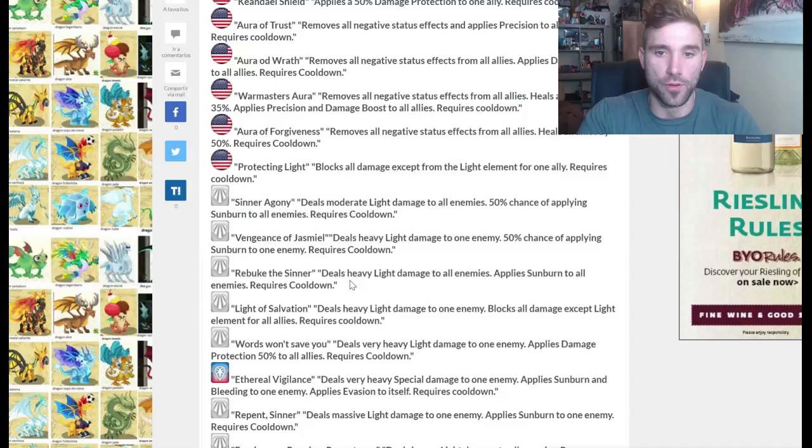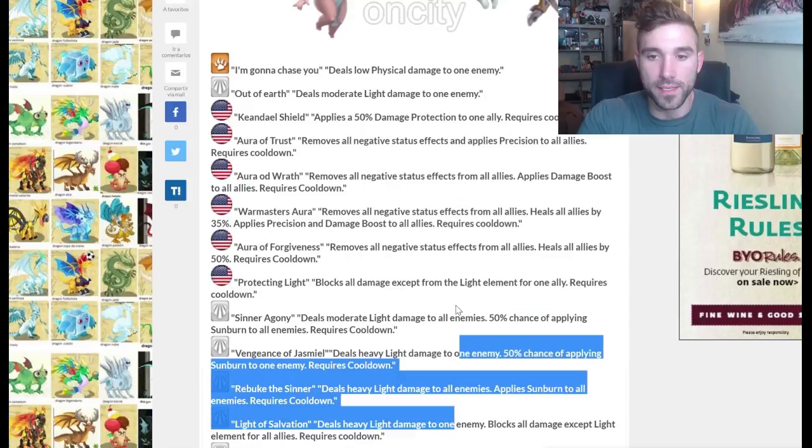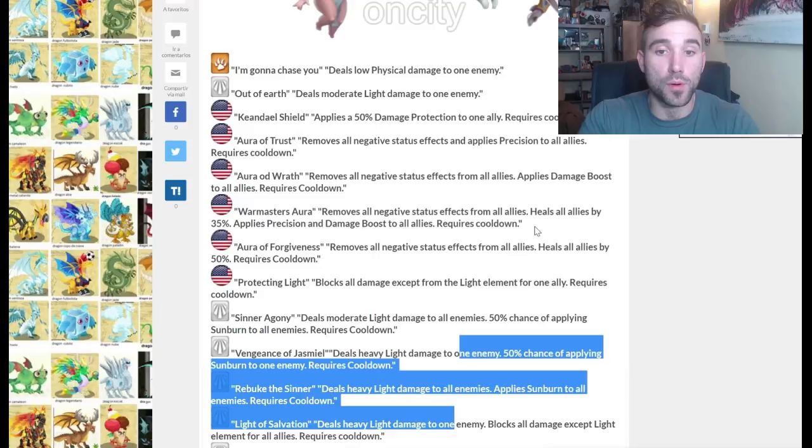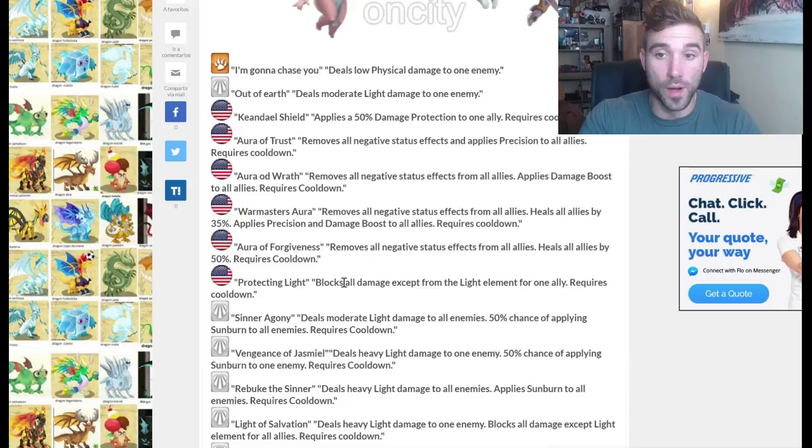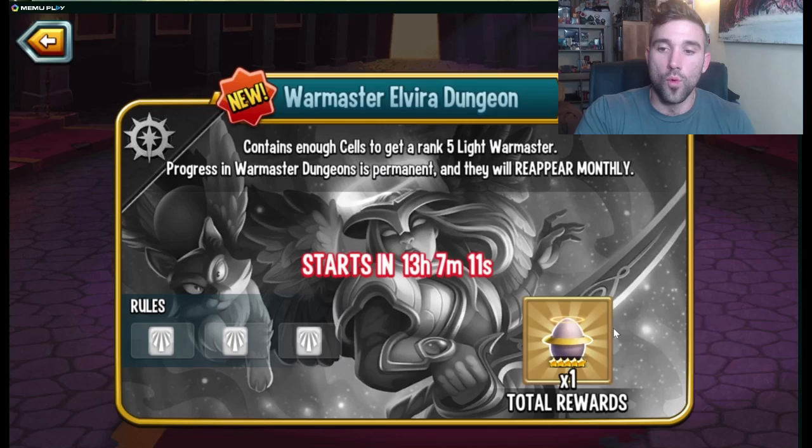The one I really like on this legend is: removes all negative status effects from all allies, heals allies by 35%, applies precision and damage boost — that's a great support skill. It has another one: removes negative status effects, heals all allies by 50%, blocks all damage except light for one ally. And then a couple more that give damage boost, negative status effects removal, healing, remove positive status effects from enemies, and precision and damage boost. That's a pretty powerful legend on top of the trait, which applies to all allies.